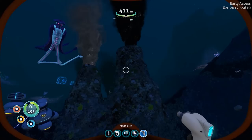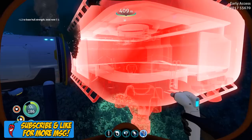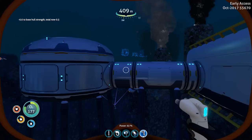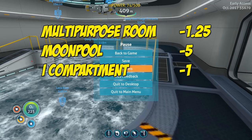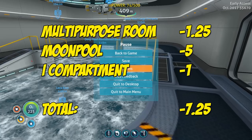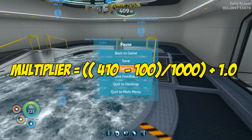Now let's put some real examples in front of you. We are here in the Deep Grand Reef and I have built a multi-purpose room along with some power. I'm going to place an I-compartment followed by a moon pool. You can see how my hull strength is noted up in the corner — I am now at a 0.5 hull strength. So I have a multi-purpose room, a moon pool, and a basic I-compartment connecting them, giving me a hull strength decrease of 7.25.